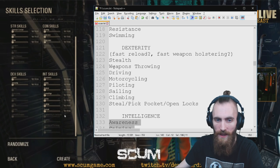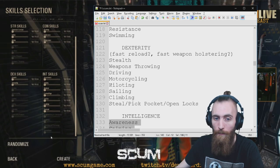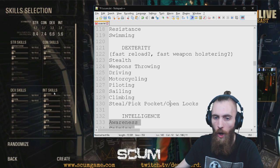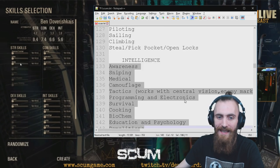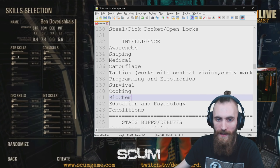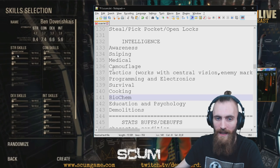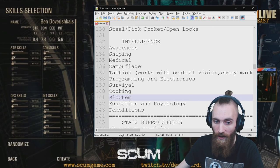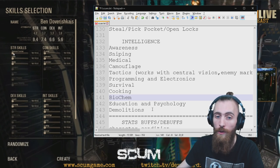Under Dexterity, you're gonna have Stealth, Weapon Throwing, Driving, Motorcycling, Piloting, Sailing, Climbing, Stealing, Pickpocket, and Opening Locks. Under Intelligence, you're gonna have Awareness, Sniping, Medical, Camouflage, Tactics, Programming and Electronics, Survival, Cooking, Biochem, Education and Psychology, and Demolitions.